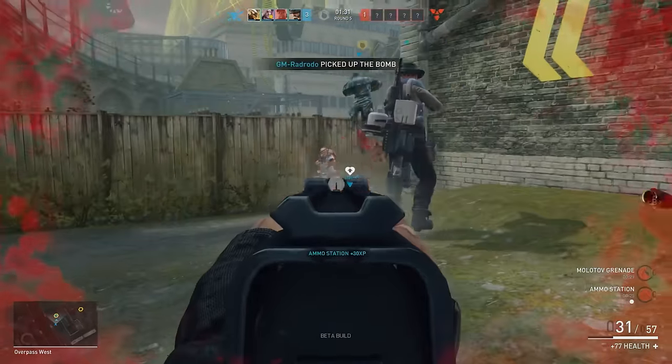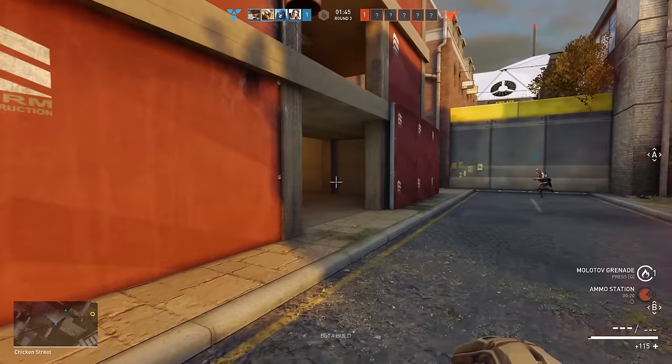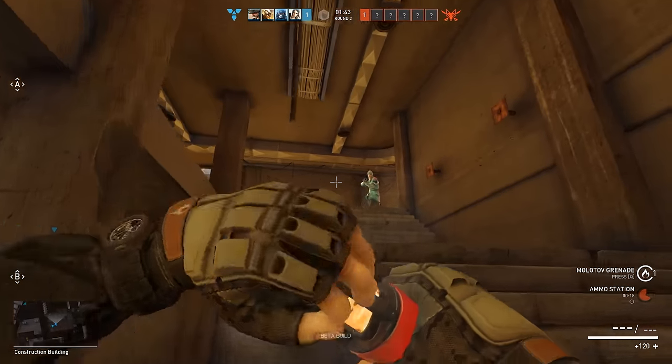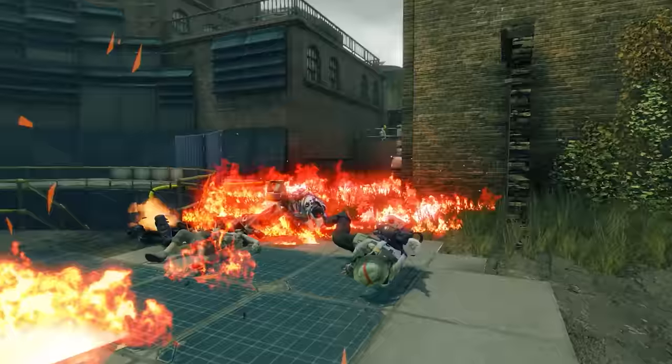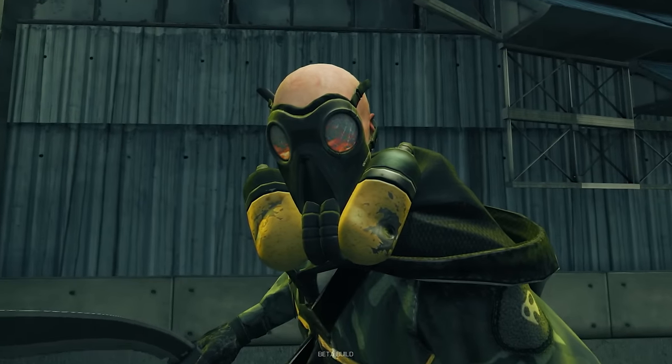Resupply your teammates with weapon food using his ammo station and deny areas to your enemies not yet on fire — while the gas mask helps to muffle the noise.